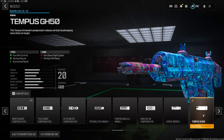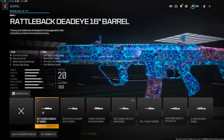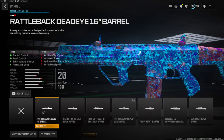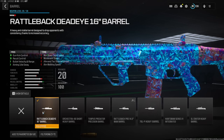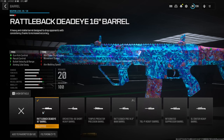Last but not least, on the barrel we're going with the Rattleback Dead Eye 16-inch Barrel. This gives you gun kick control, recoil control, bullet velocity, range, and aiming idle sway. This is probably the best barrel to go with — I do not like any of the other barrels for the Sidewinder.